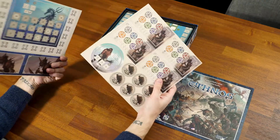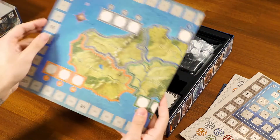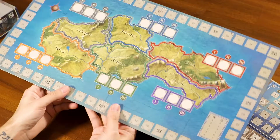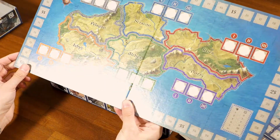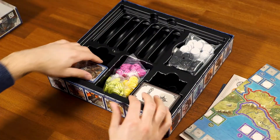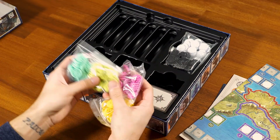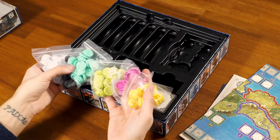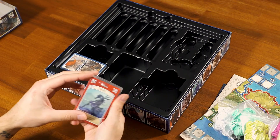Got a bunch of punch-outs right here. Here's the board itself — not super big, it's actually perfect if you want to fit it onto a table that isn't as big, or just on the coffee table in your living room. Definitely not a very intrusive board, which is awesome. Here's all the cool little pieces for each player — six different colors, obviously a six player game.